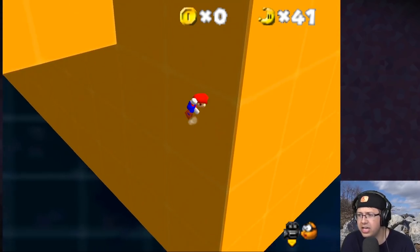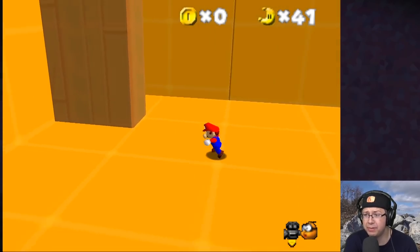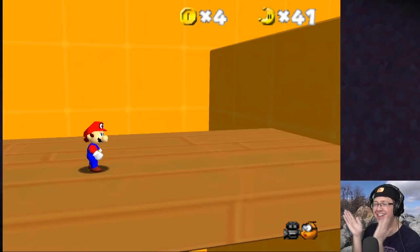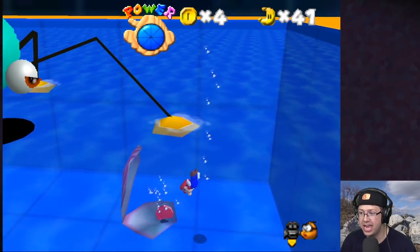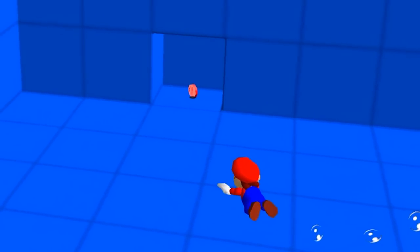I'm gonna try it a few more times before checking out the bonus moons. I just wish I understood what I was supposed to do here. Guys, I'm an idiot — here's what you do. I was really overcomplicating it — I can't believe it took me that long! Oh, it's a red coin mission. Oh my god, that was 100% not what you're supposed to do. I love the roll — it gives you so much speed. You gotta turn into the skeeter type — or maybe not.